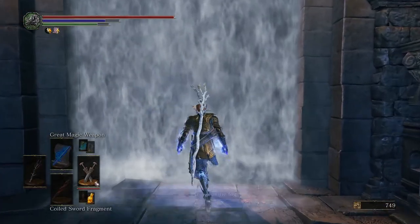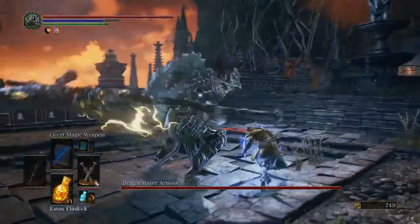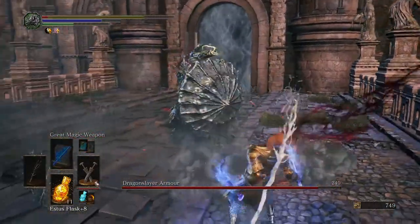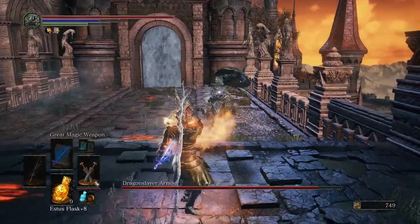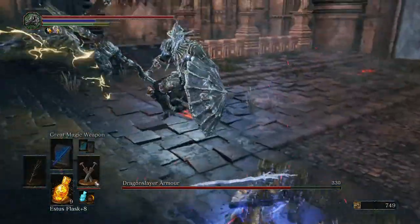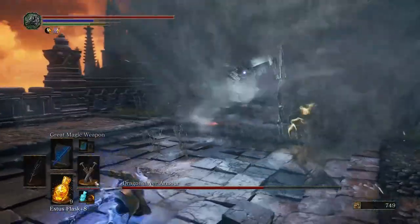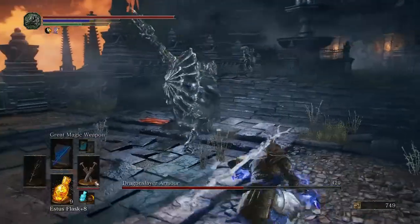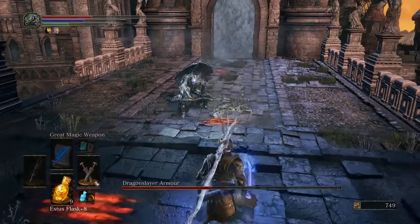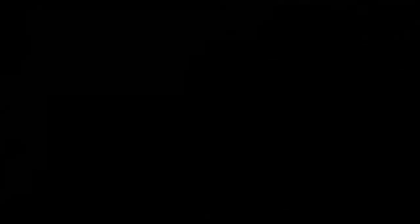Here's the boss fight - let's go for it. Dragon Slayer Armor. Not well so far - I am not confident. I don't want to... I don't know the moves that well. Except this I know is a trick - it looks like parry timing, but it isn't. That was really lucky. There are sword beams - that is a thing this enemy does. Avoid the sword beams.